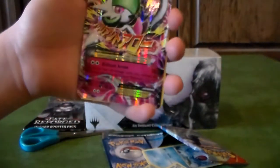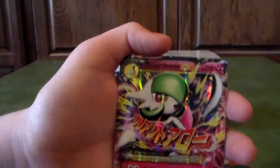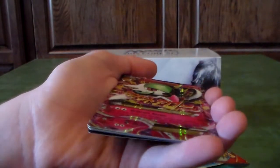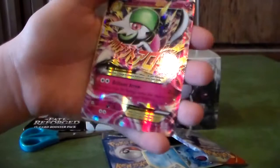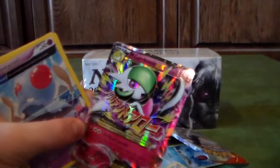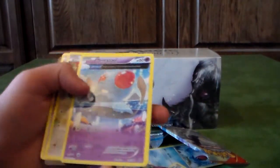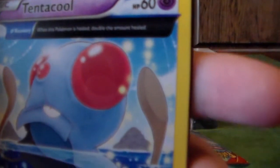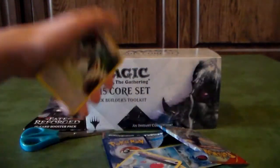Oh my goodness, I got a Mega Garnivore EX! This is at least a $20 to $30 card in a $5 pack. A Mega Fairy Type EX. Look at this — Recovery. When this Pokemon is here, double the amount. That's cool, so there's little abilities at the top now. That's neat. And Barrage: the Pokemon may attack twice this turn.